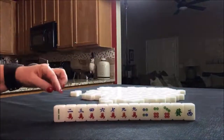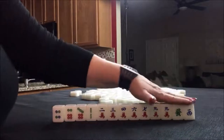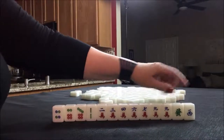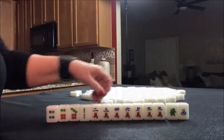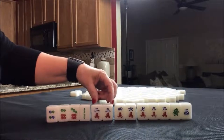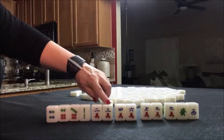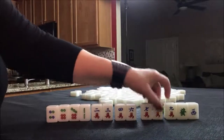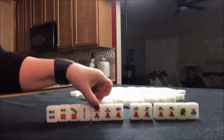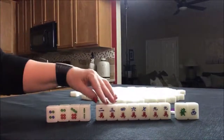For this set of tiles, I think I would try for a half flush. A half flush is one suit with winds and dragons. This is a green dragon, and even though those are single tiles, we have chow potential in here. Here's a potential chow, here's a potential chow, and then we have a 2-3-4 already, plus 6-7 and a 9. There's a lot of chow potential in here.